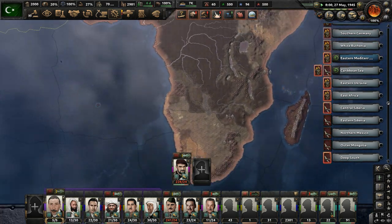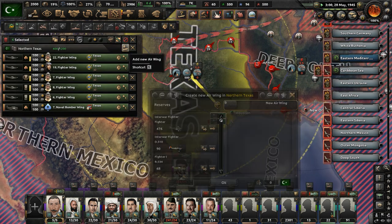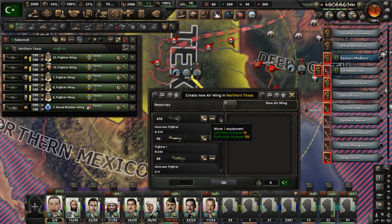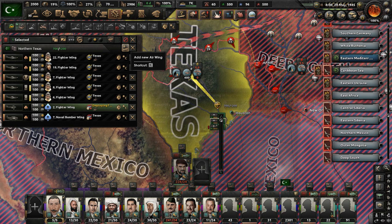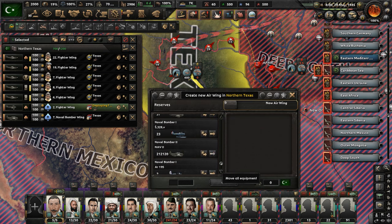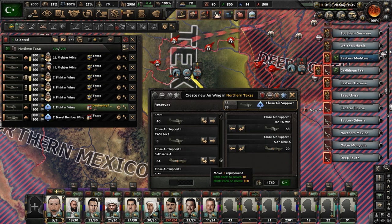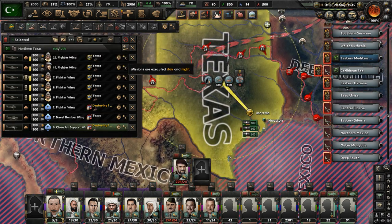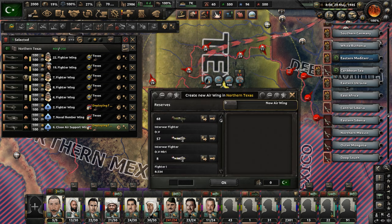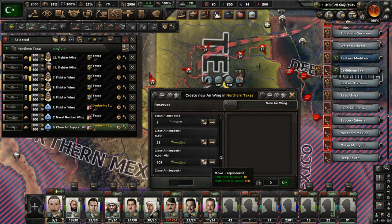We need some close air support in Texas. Let's deploy a few more fighters — send them out to do air superiority. Where's the close air support? Close air support — we have like 3,000 close air support aircraft at this point. Get 100 planes out there. Close air support is being deployed in Texas. Their goal is to seize control in the skies and drive back the units of the Pacific States of America — our biggest thorn as we advance into the former United States.